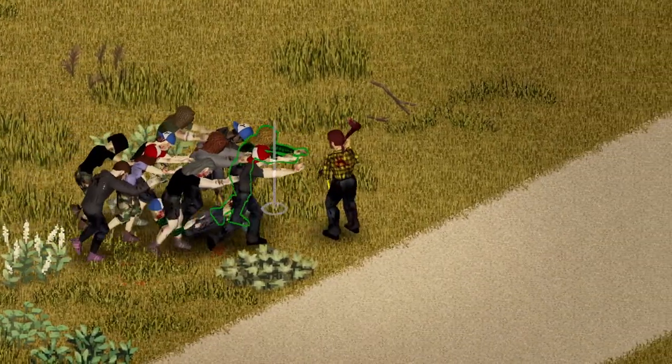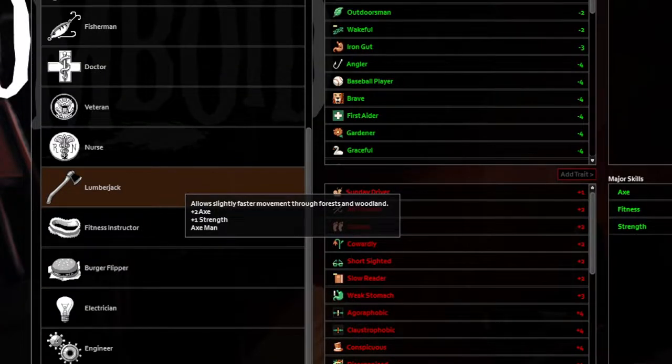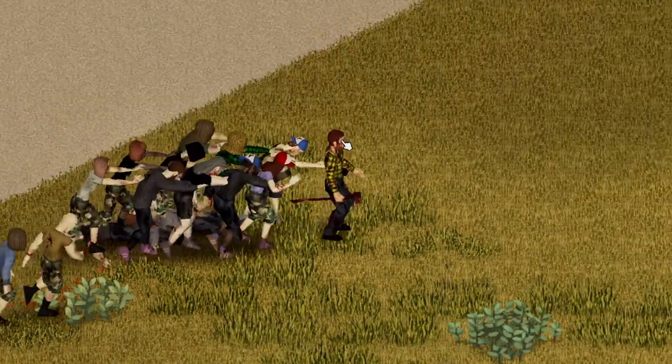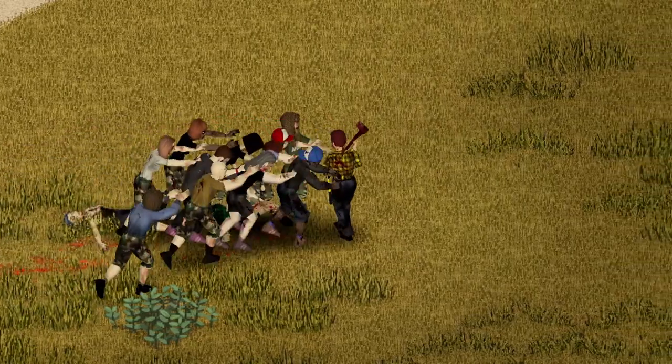There is also a very specific occupation for creating a character that recently got buffed. The lumberjack occupation gives you plus 2 axe, plus 1 strength, and makes you swing all axes 25% faster, which is huge. Meaning if you find a wood axe as a lumberjack, you can clear entire towns of zombies as long as you don't run out of breath.